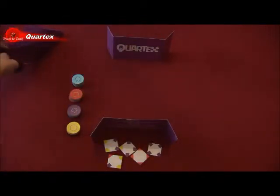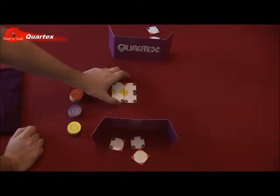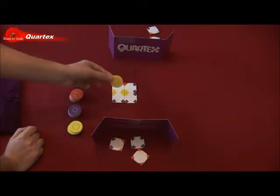You're now ready to play. The first player will play a tile then draw a tile, and each player will do this on their turn. If they place a tile which completes a shape, they get that token and place it in front of their screen.